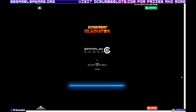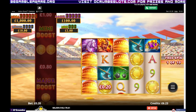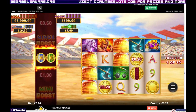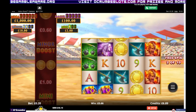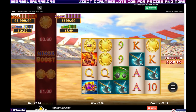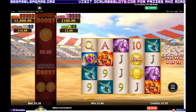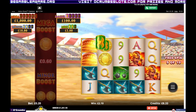This one's Action Boost Gladiator. I've not actually played this one before. It gave me the big pot that was in the middle. I'm not too sure what you need - I think there are coins with flags on. You build up the mini, the minor, the major and the mega. Okay, so I've got the mini.